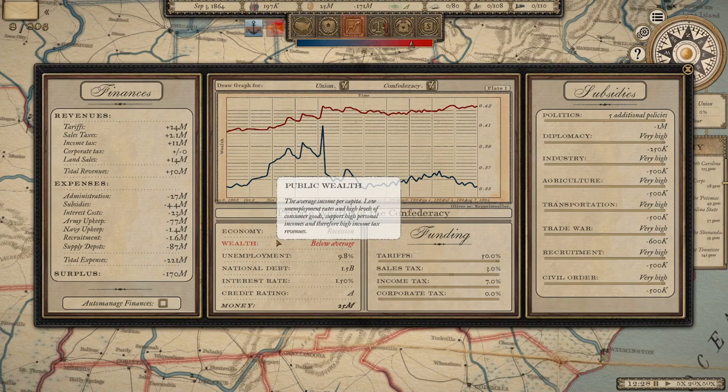The last per capita wealth slide is at 43 months, near the campaign's end. Union per-person wealth has really declined — consistent with their economy reverting to about the CSA level. CSA per-person wealth is rising ever so slightly. I'd previously had a corporate tax; I began cutting those taxes. I kept tariffs in place, though I'll have more to say about tariff effects on revenue shortly.